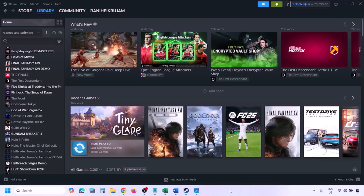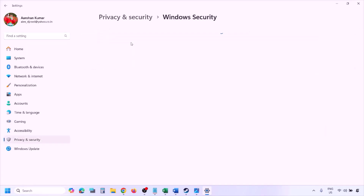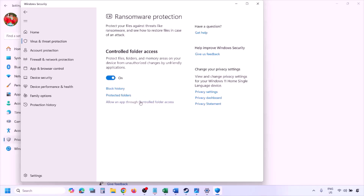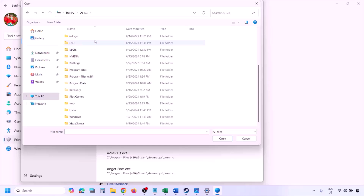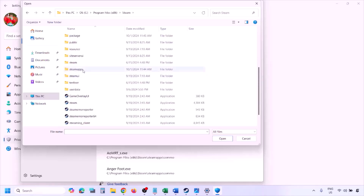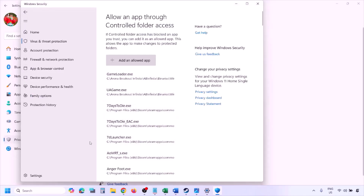To add the game exe file to Windows Security, open Windows Settings and go to Privacy and Security (Windows 11) or Update and Security > Windows Security (Windows 10). Click on Virus and Threat Protection, scroll down and click on Manage Ransomware Protection, then click on 'Allow an app through controlled folder access,' click Yes, then click 'Add an allowed app' and browse all apps. Navigate to the game installation folder — open your drive, then Program Files, Steam, SteamApps, Common, and your game folder — select the game exe file and click Open.